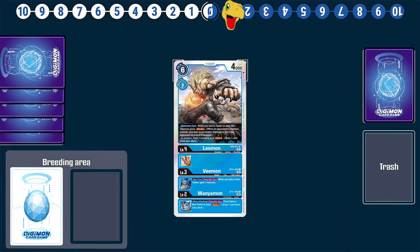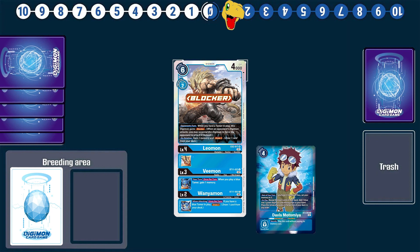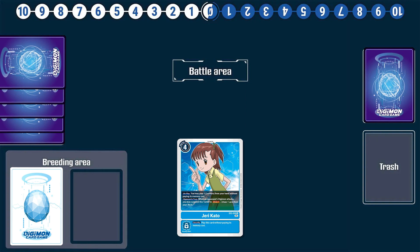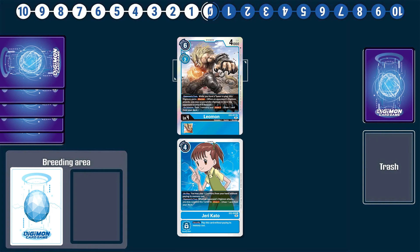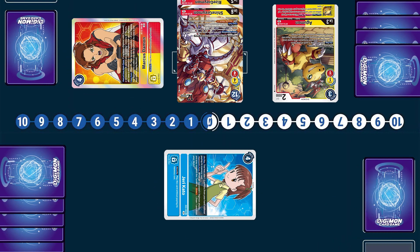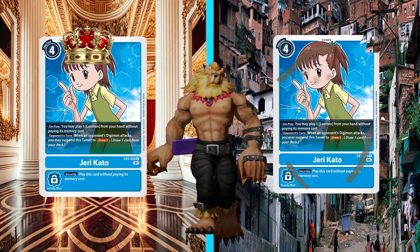My favorite engine is still the Leomon engine. EX2 Leomon is a house that fills up your level four requirements — a blocker when a blue tamer is on the field, and when it dies, it lets you gain two memory and draw a card. He's such a good card that he makes you run Jerry, the Schrödinger's cat of card design. It is simultaneously a fantastic extender and security bomb that lets you play a Leomon for free when it hits the field, and a terrible four-cost tamer that only lets you draw one when your opponent attacks — and the only way to collapse the wave function is if you open a Leomon.